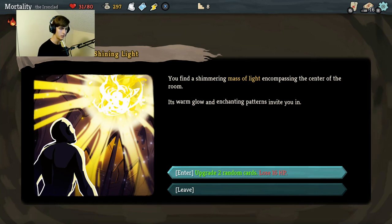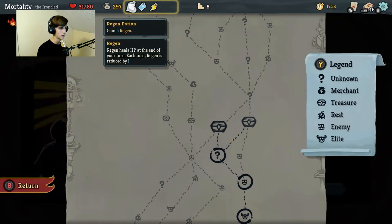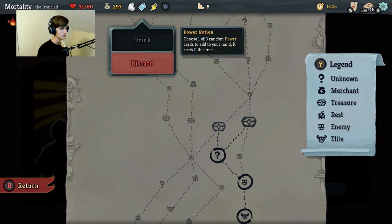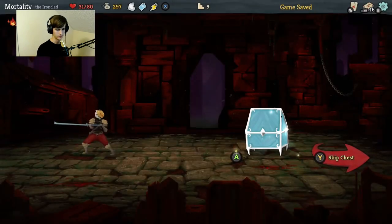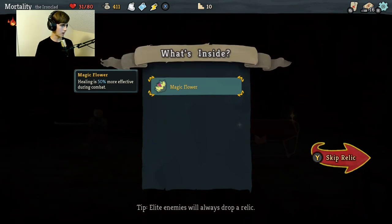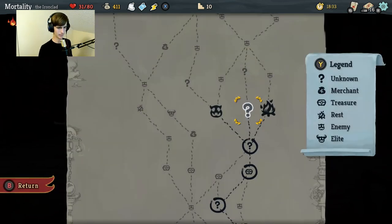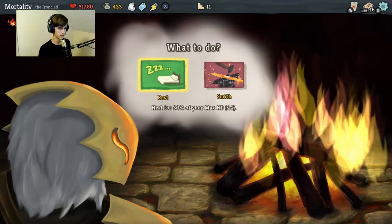You find a shimmering mass of light encompassing the center of the room. Its warm glow and enchanting patterns invite you in. Upgrade a random card - no, I'm not losing HP. Okay, so it's not permanent. Let's go to this one because I like the one on the right. Mobbing - whenever you climb a floor, gain twelve gold. No longer works when you spend any gold at a shop. Another chest - a magic flower, healing is fifty percent more effective during combat. Let's rest - I haven't rested yet. Upgraded card in here, heal for thirty percent of your max HP. Yes please.